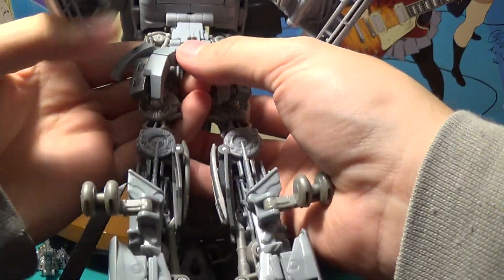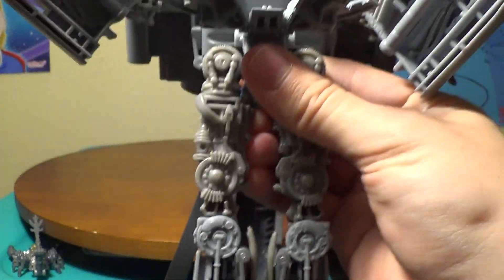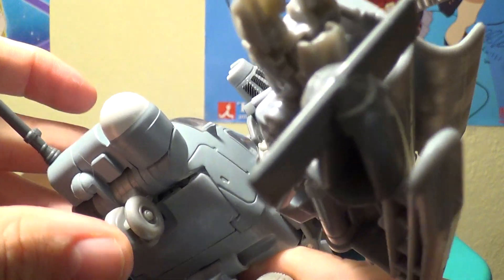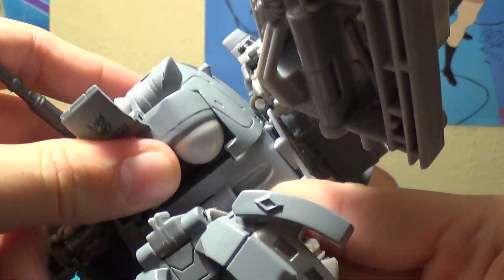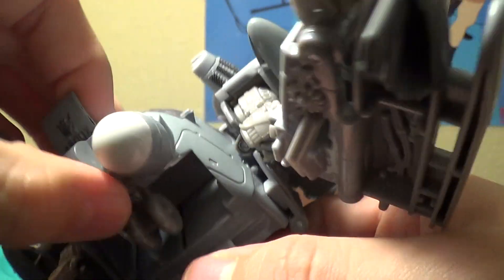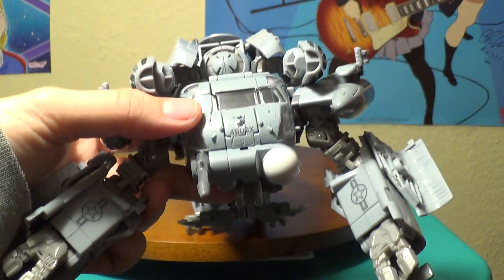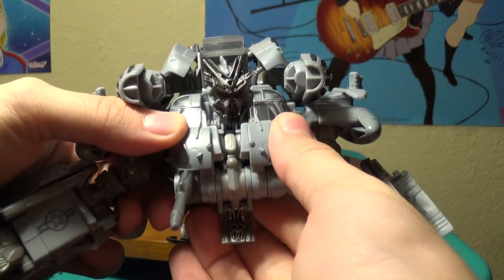You want to bring his legs down like so, and then fold his waist piece down. Before you do that, you want to take his front landing gear and start pushing it in, then bring that part down — and that'll make his head pop up. Push the landing gear up and there's his head.